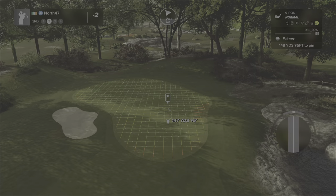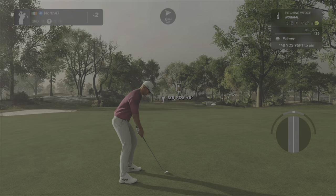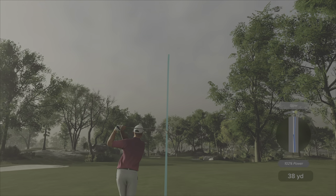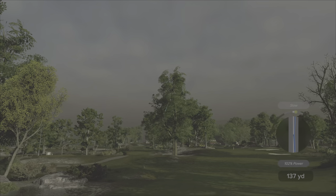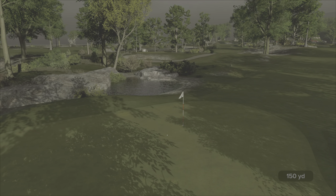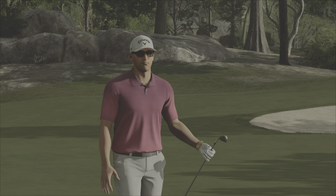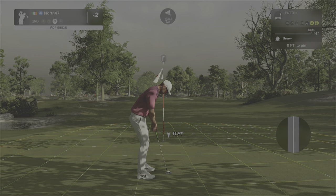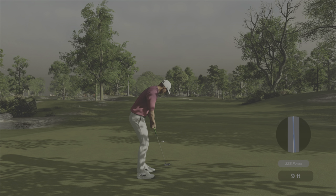148 yards in, down five feet, going to play about 146 — pitching wedge might be okay. Maybe just a little bit of de-loft; we are on quite an upslope. Slight slow push but it's turning nice — 102 percent power. It's on and almost in, just left of the hole. Let's see if we can drop it in for a birdie — very little break — and we do! That is three under through three.